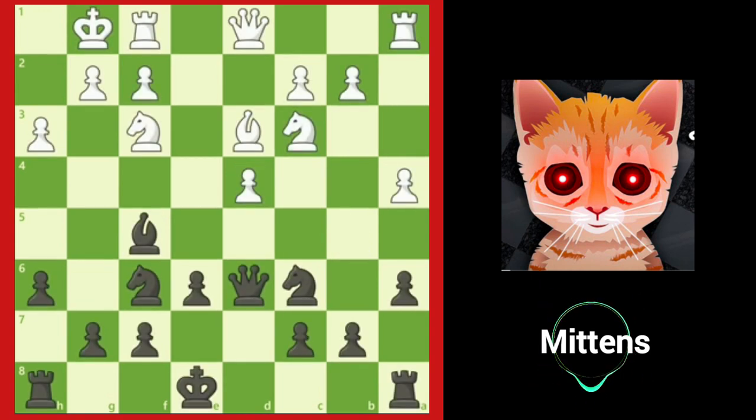Now that we understand that capturing the d4 pawn is a disaster for black, we need to come up with a plan. White's king is already committed to the kingside and black's king still has a choice. One plan is to play safely and capture white's bishop and then castle kingside — this would be a solid choice, but can we find a more active plan? All of black's minor pieces are developed and black has developed the queen to an active square on d6. Can you think of a more aggressive way to bring black's king to safety and plan to attack white's kingside? That's right — black can castle queenside.